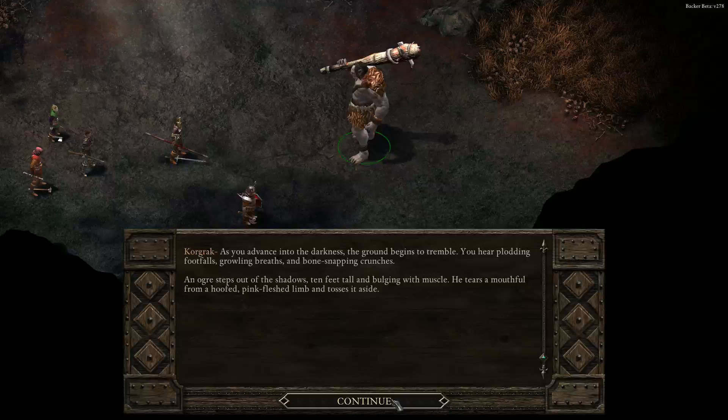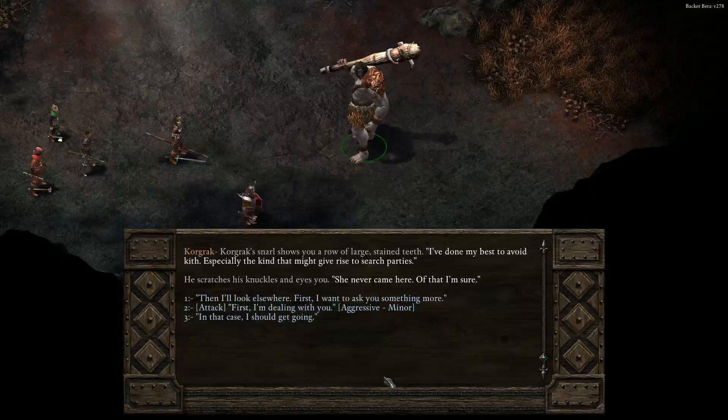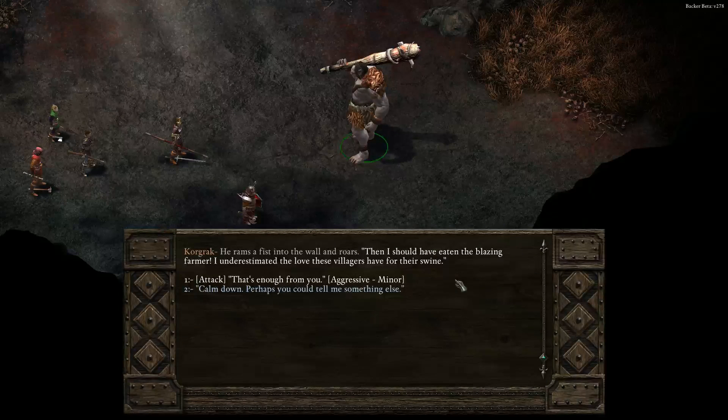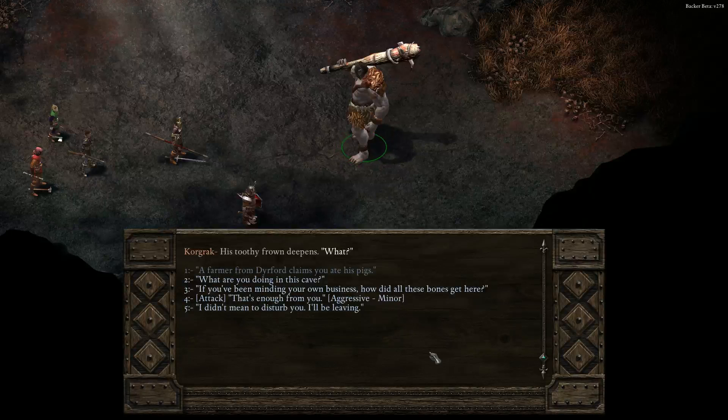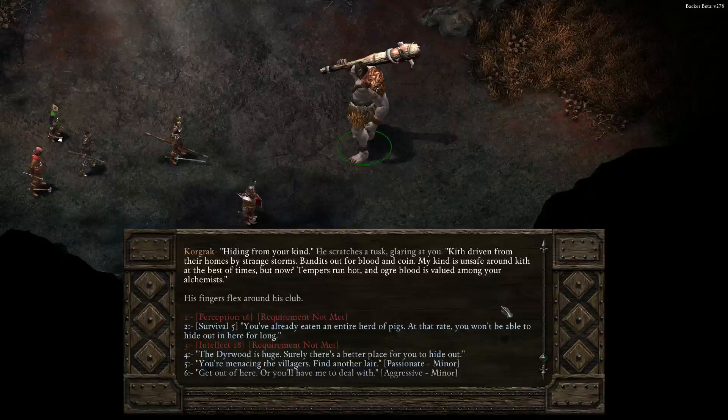He tears a mouthful from a hoofed pink-fleshed limb and tosses it aside. 'Too well-equipped to be a villager — a bandit from the road, then. Must be.' That is surprisingly intelligent. The ogre snorts and tightens his grip around a club: 'I have kept to myself. Killed no one but the fools reckless enough to chase me down here. Why have you come looking for me?' Well, a couple things — I'm looking for a young elven noblewoman who's gone missing. 'She never came here. Of that I am sure.'